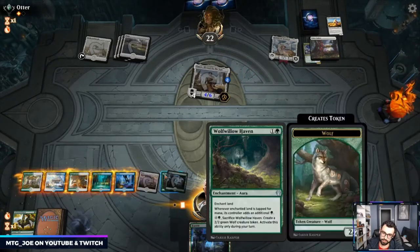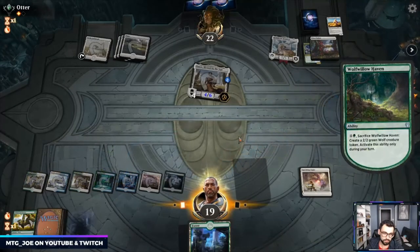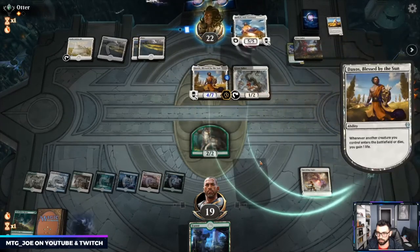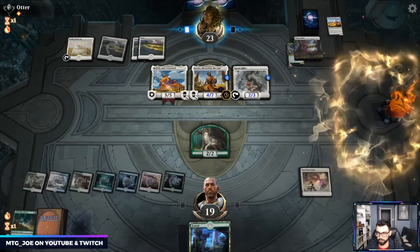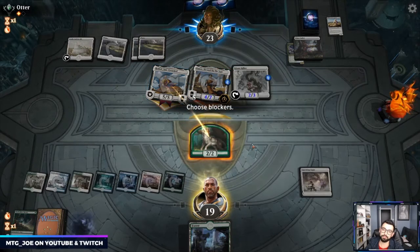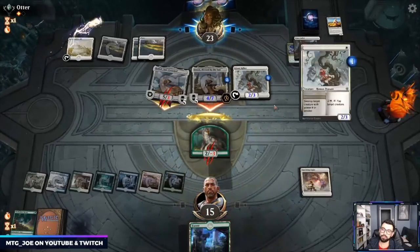Interesting — they brought Casket in against us. It's fairly narrow in terms of what it hits. They got Giant Killer, so we are punished. We're still fine if we draw Conquer's Death. They don't give it Lifelink.